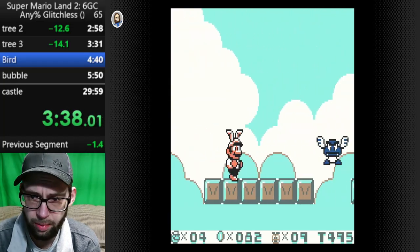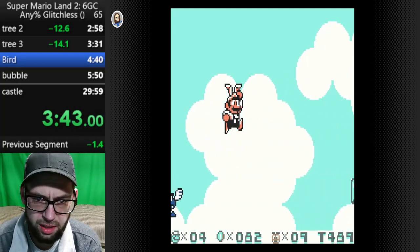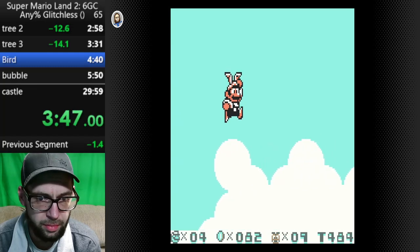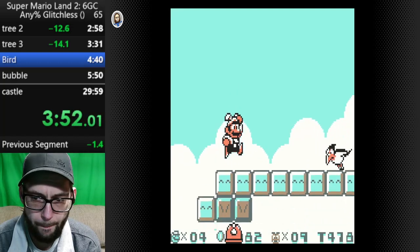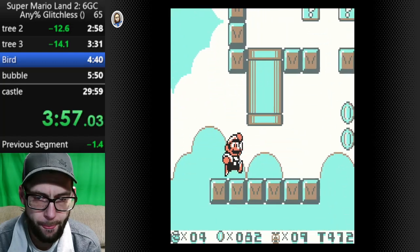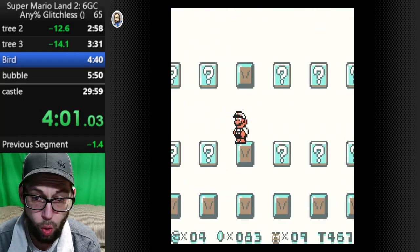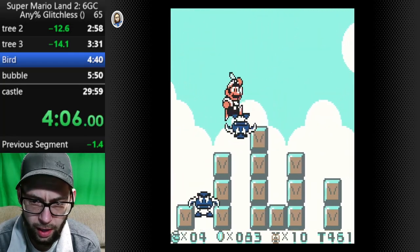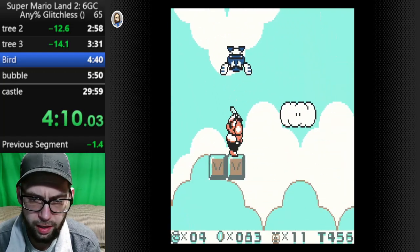First boss coming up. And as cool as the bunny ears are, you cannot do the spin jump when you have them. So I gotta take a hit, because I need to spin jump. Right about there. And not fall, also. That's something else I need to do. This part is fucking nerve-wracking.